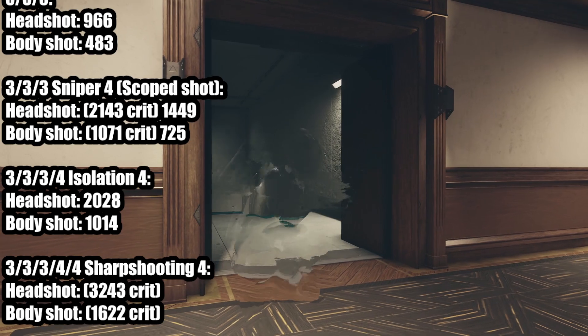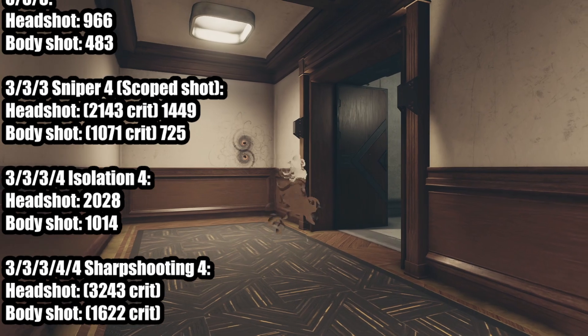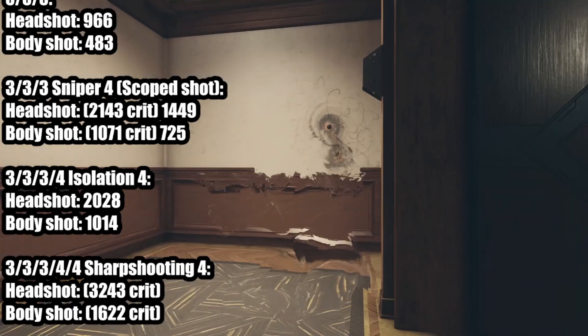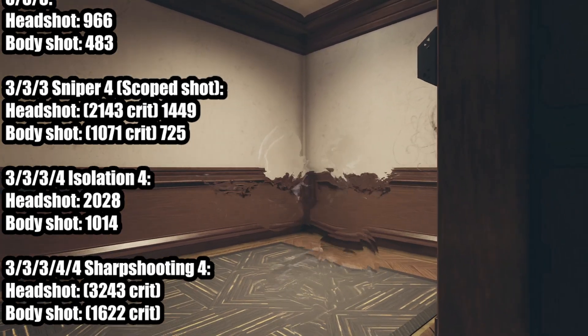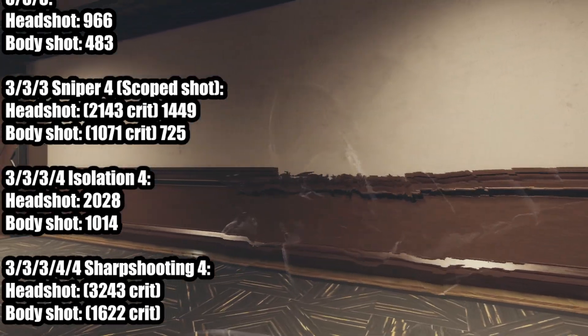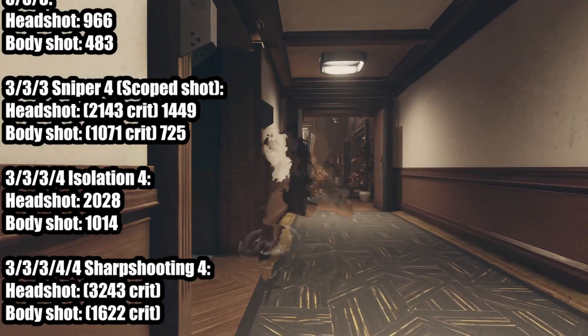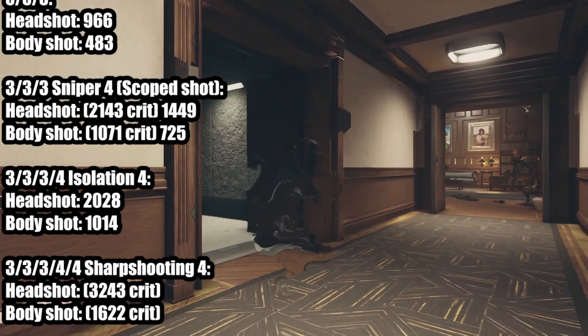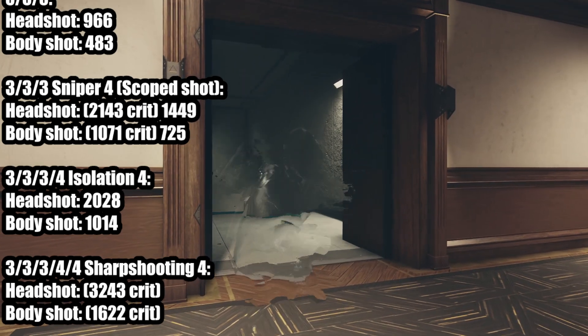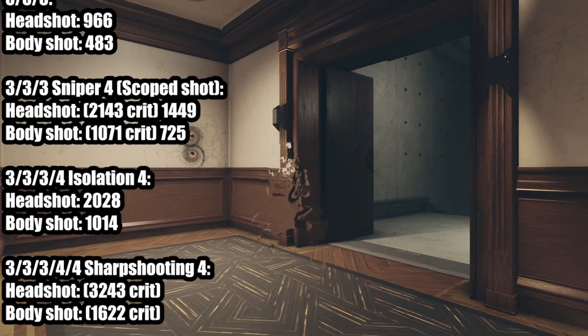Let me talk about isolation rank 4. All you have to do is tell your party member to wait, and that will give you a damage boost. You don't have to dismiss your ship crew. For isolation rank 4's ship crew part: if you dismiss your ship crew, it does not boost your damage more in regular combat. It only boosts ship combat when you don't have a ship crew, and it only boosts regular combat when you don't have a follower.